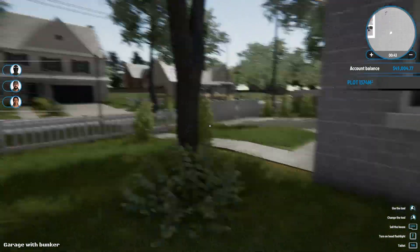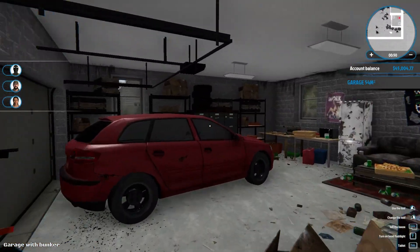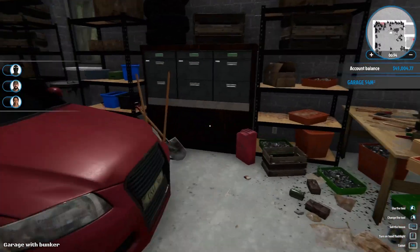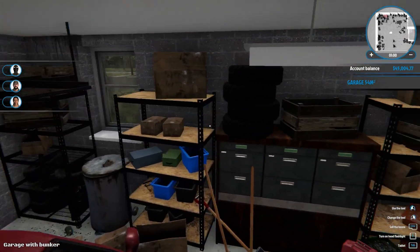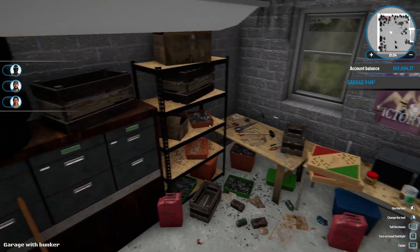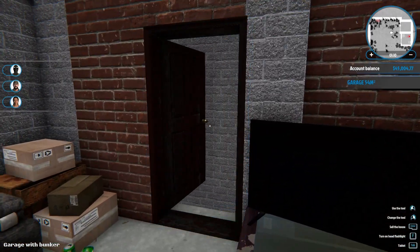Okay, we're gonna go with that. First off, I'm gonna head inside. So nothing really special here — it's a garage, it's nice. We can pick up the entire car and move it about. There's a lot of stuff here we could use. This is a lot gloomier than it usually is.